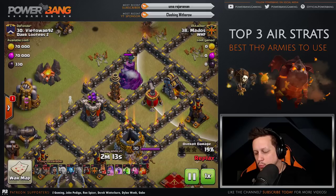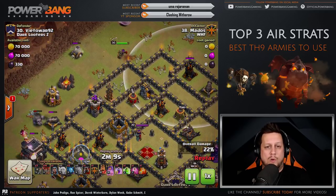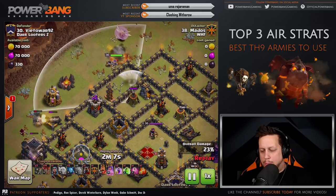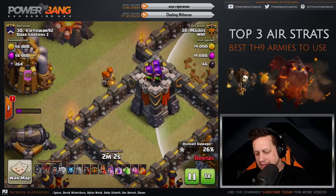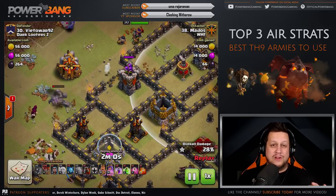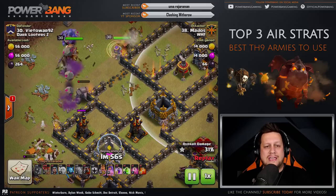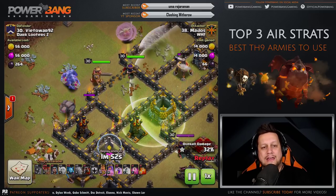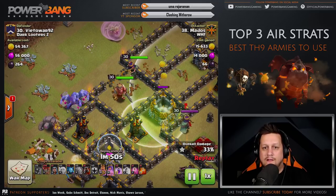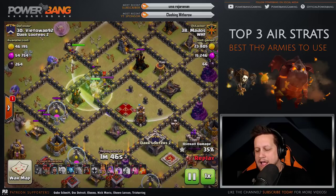The wall breaks open — this is where the Queen Charge comes in very handy. The Golem leads the way in, along with a few Bowlers and the King. Air defense number one is taken out, and air defense number two is about to go. A Rage Spell helps the entry troops take out the CC. The Queen is on her way in again — third air defense taken out, one more remaining.